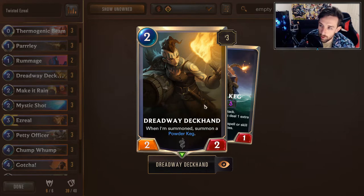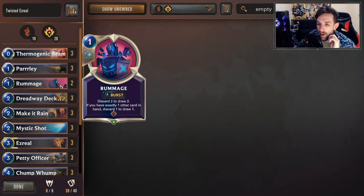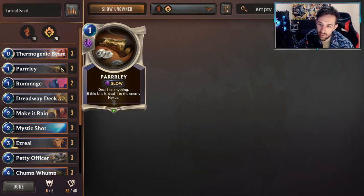Dreadway Deckhand - pretty much more combo keg activators. It's a 2-mana 2-2, so it's not understated, and we do get the keg value. It's something productive to do on turn 2, which Ezreal hasn't tended to have many productive plays for in the past. Rummage makes this fit into Ezreal - cycling is important, and it activates Ezreal as well. You just have to be careful what you discard and when you decide to play Rummage. Parlay - deal 1 to anything; if this kills it, deal 1 to the enemy Nexus. It's fine value for dealing with the early game and sometimes an activator for Ezreal.